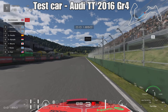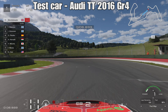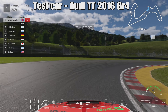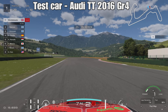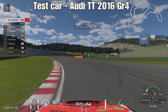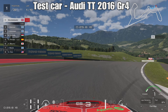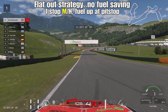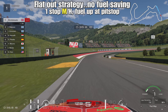On those occasions we had a couple of different strategies to test, and that's going to be the case for this one as well. The test car is going to be the Audi TT, which seems to be the meta car in Group 4 at the moment. It's very well suited to this combination - it's good on fuel, good around fast corners, and tyre wear is pretty low.